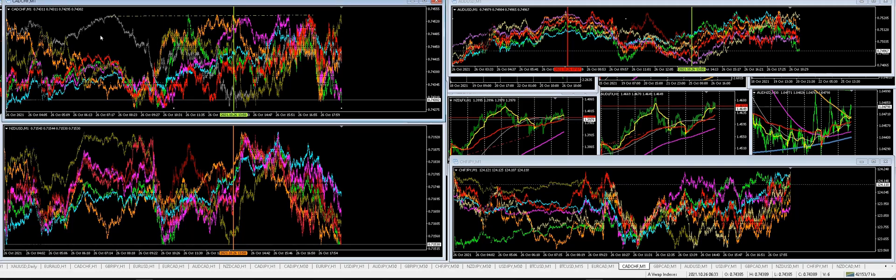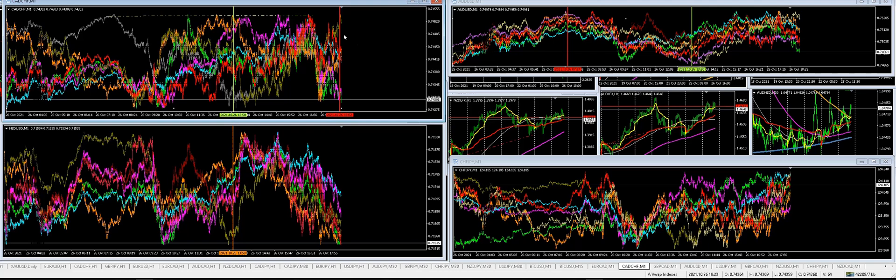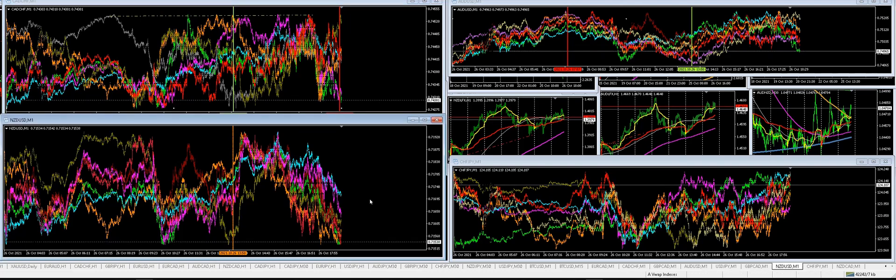Quick video — we're going to do a New Zealand CAD long here. Right here we are out of range. This is CAD New Zealand, so the collective for CAD is down but this one's up. What that's going to do is make the collective of New Zealand grind up over the next few hours. We'll draw a red line there and anticipate some sort of sideways to grind higher. This should drop down into here or into here at the bottom.